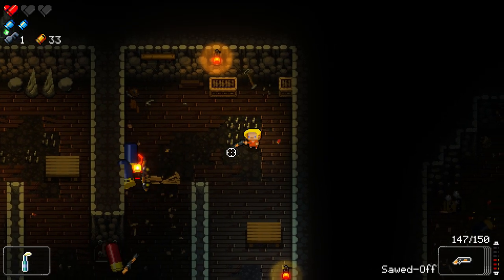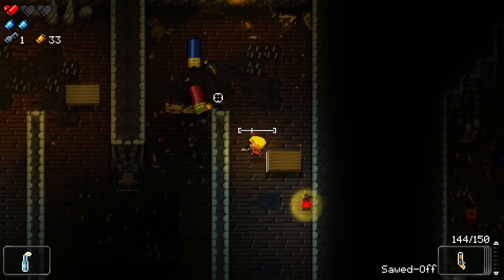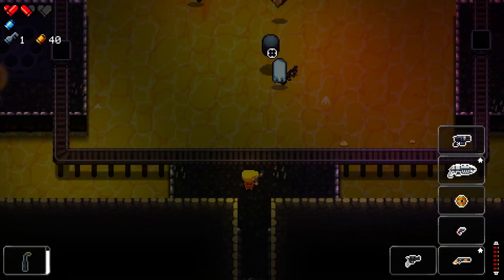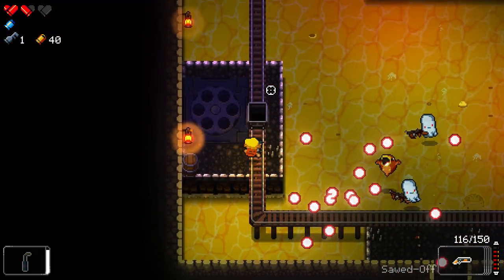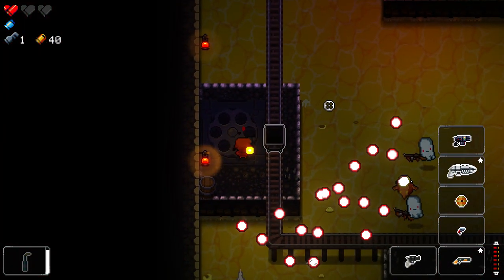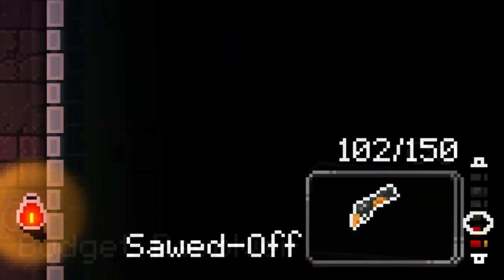Another thing to keep in mind when choosing a character is whether or not you are an aggressive player. If you are, you might want to consider playing the convict. She not only has the starting pistol with the highest rate of fire, but she's also the only character that can do rapid firing or gun snapping right from the get-go.